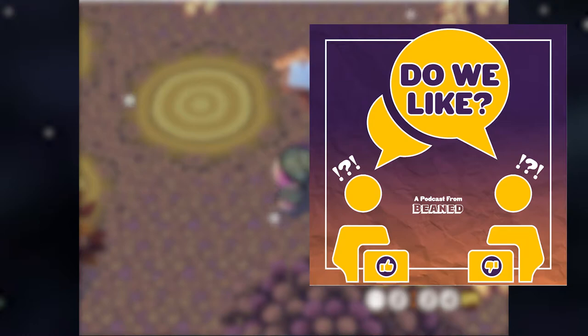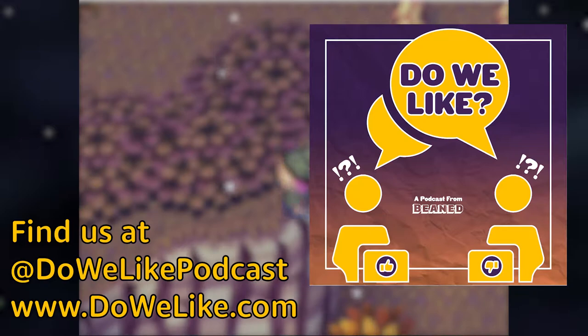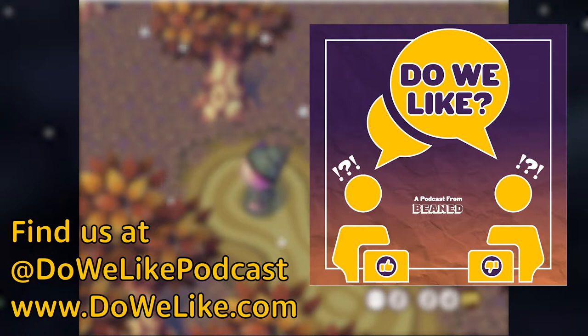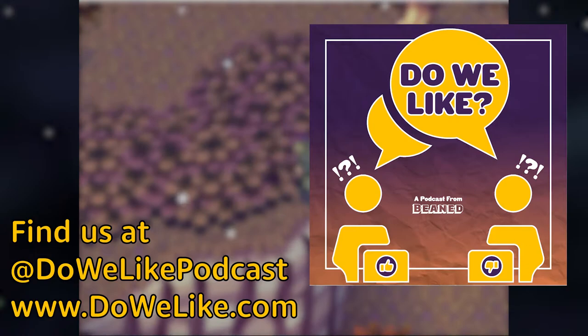Hey folks, if you're enjoying this podcast, Beamed Media has another new podcast called Do We Like. I co-host it with my partner Robin. It's a podcast where Eric and I debate common people, places, and things to decide if we like them or need to leave them — covering controversial topics like pickles, underwear, bubble tea, and Queen Elizabeth the First. Subscribe wherever you listen to podcasts or find us at dowelike.com.